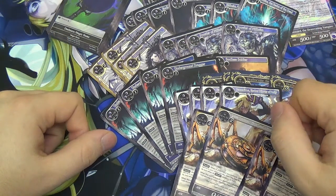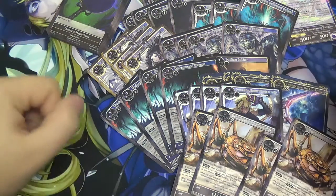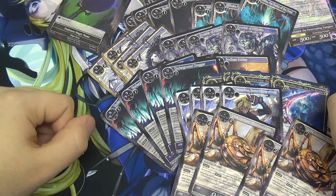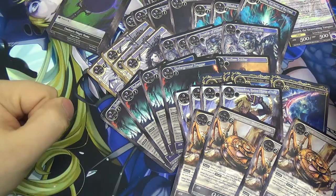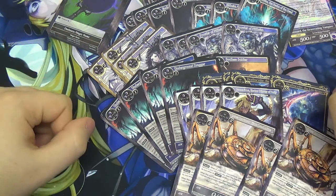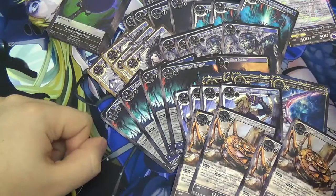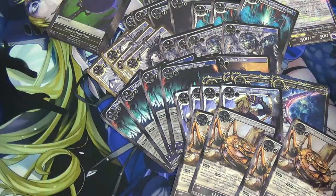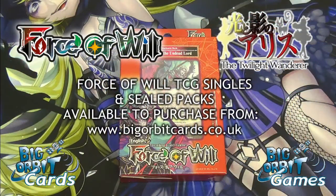And just being really, really mean. That is everything in the Rezard darkness deck for Force of Will. Remember, everything you see in here today can be bought and sold on our website, bigorbitcards.co.uk. I hope you've enjoyed watching — remember to like and subscribe. I'll be unboxing the rest of the trial decks as well. That is bye from me, Simon. Bye from me, James. See you next time. Bye.